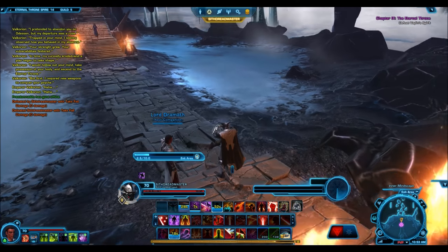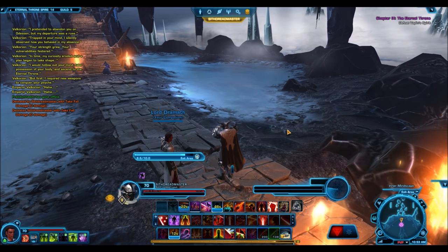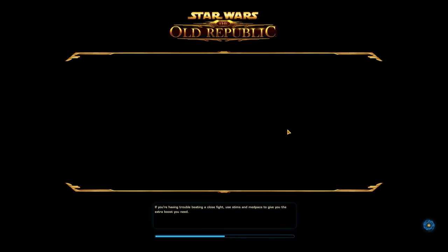On to some of the advantages and disadvantages of using this. The first disadvantage is that you can't sheath it. When you put it on your back, the Force Pike itself actually disappears — it won't stay there on your back. However, once you have it unsheathed, it obviously looks exactly like a Force Pike, so it's pretty cool.